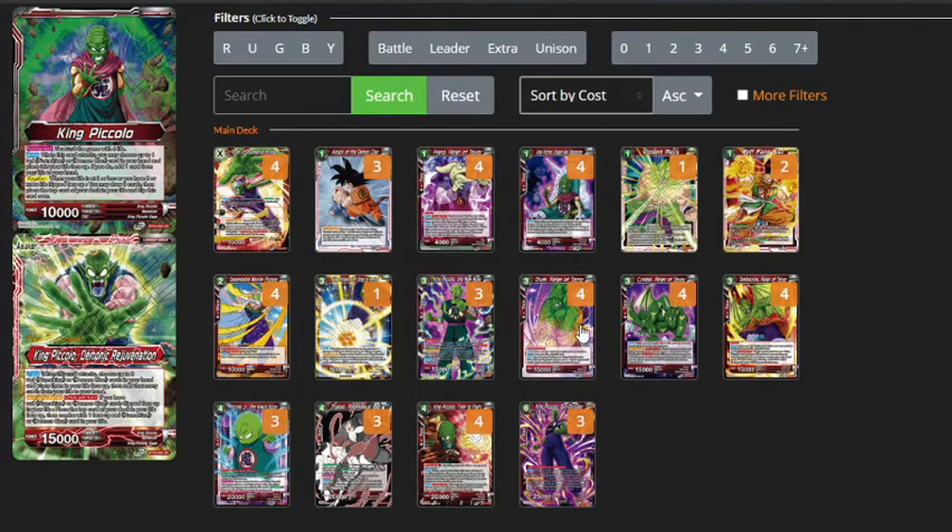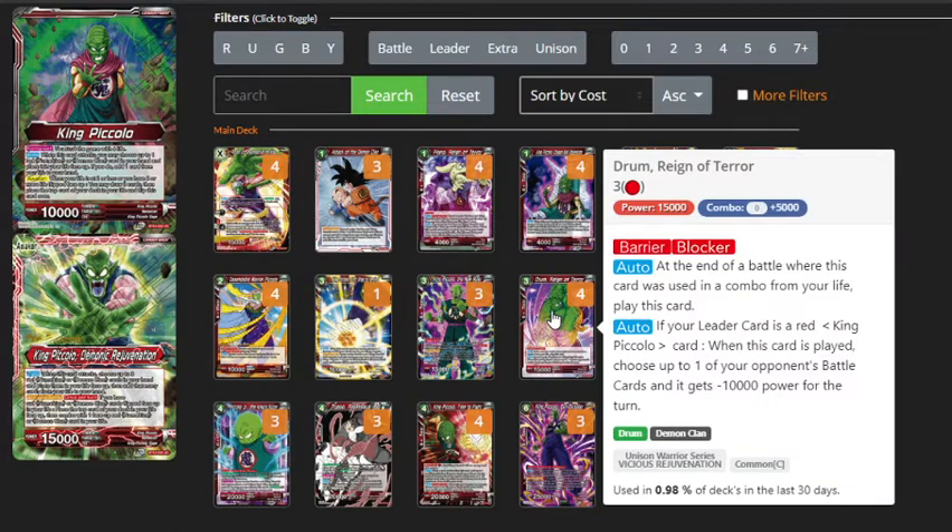Moving on to the Reign of Terror cards — these guys all have the same auto: at the end of a battle where this card is used in a combo from your life, you get to play them. They're all 3-drop 15k's. Drum is a barrier blocker, and when he's played, he gives an opponent's battle card minus 10k power for the turn. This card is perfect to bring out on the opponent's turn with the Activate Battle on your leader, because it's a barrier blocker so he's going to be sticking around. You can minus 10k something, weakening one of their attacks, or just killing a free card.